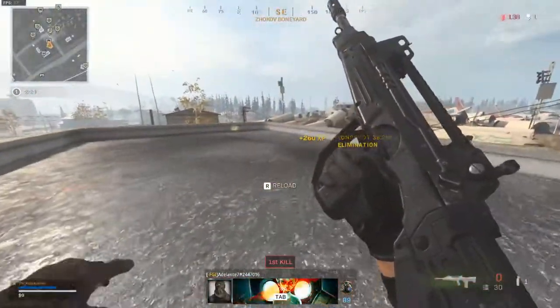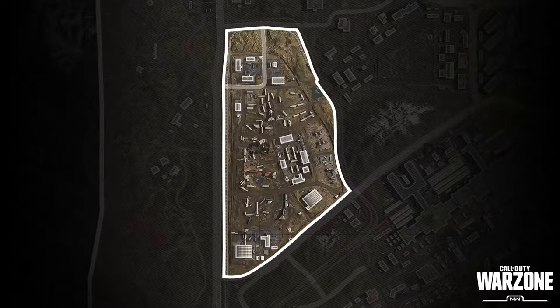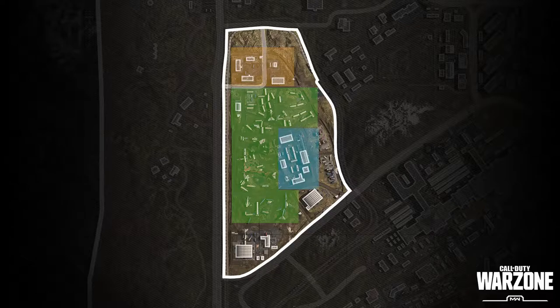Let's talk about landing spots in Boneyard. Let's divide Boneyard into four zones: the north side with the two big buildings, the plane wrecks, scrapyard, and the south side.